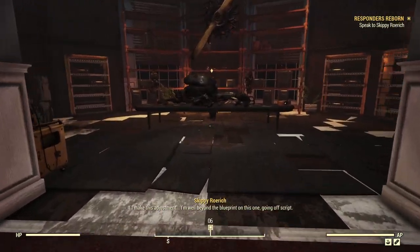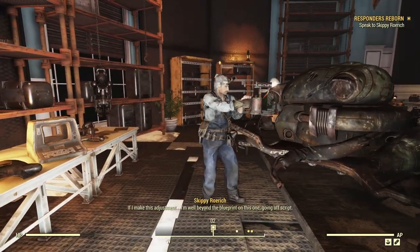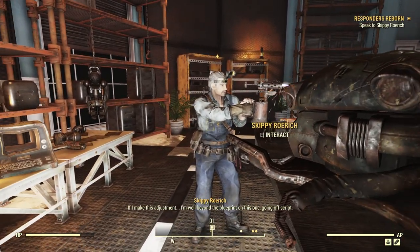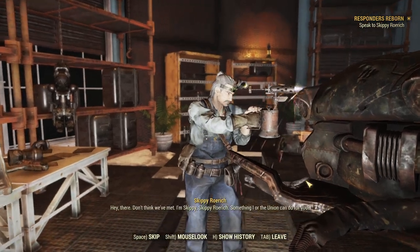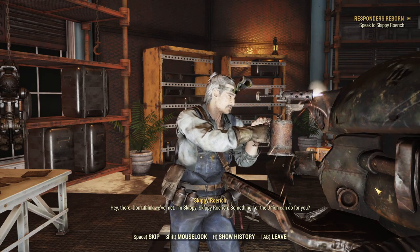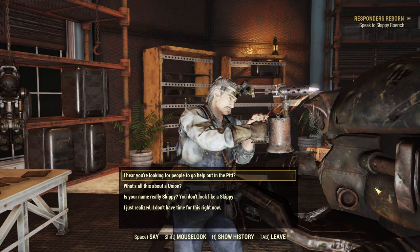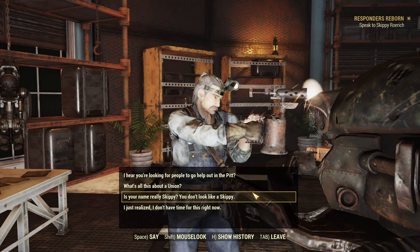The last thing we need to do on this first run is go and talk to Skippy. Here's Skippy — he's come down from the pit and he's representing the Union's interests in Appalachia. You can talk to this guy and get a whole bunch more information about him and about the Union before you head out to the pit.